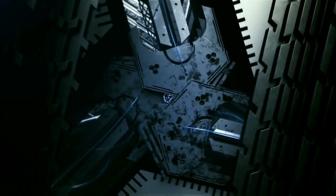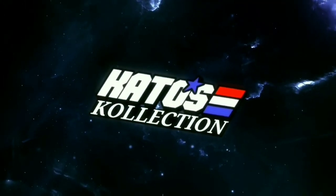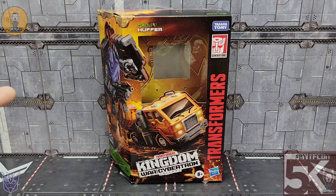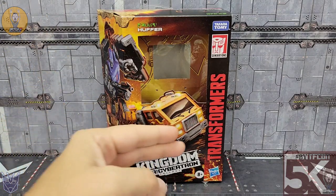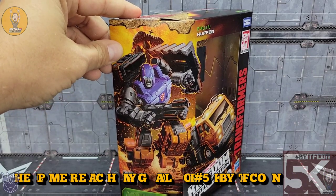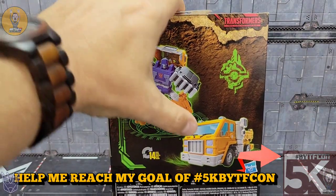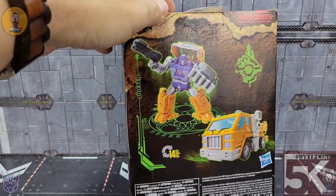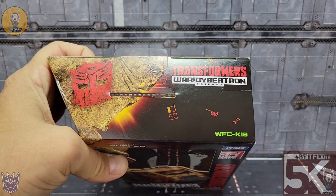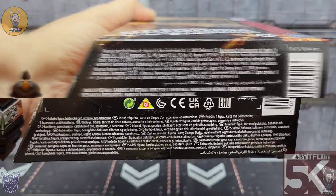First things first, we'll take a look at the box. It's what we've been getting out of most of the Kingdom boxes — the nice artwork up front. You can see Huffer there in his alt mode and him screaming in his robot mode with the Ark in the background. On the back you get Huffer in his robot mode and alt mode, there's his gun and shield, 14 steps to transform. On the side we get that nice Kingdom artwork; on the top WFCK-16, on the bottom nothing important.